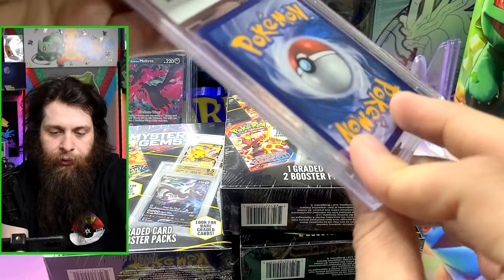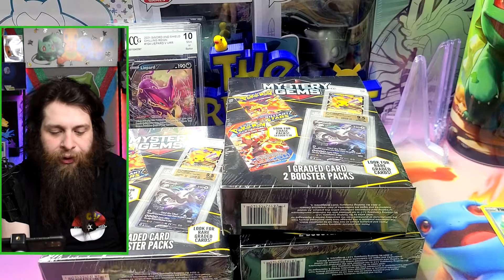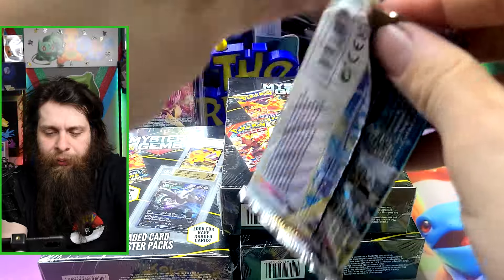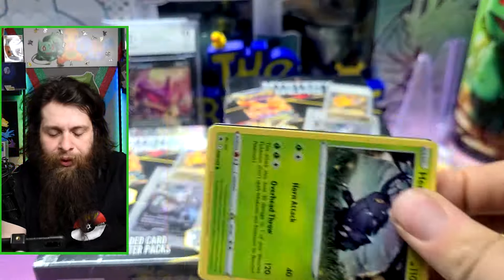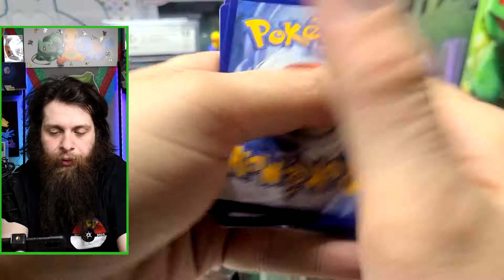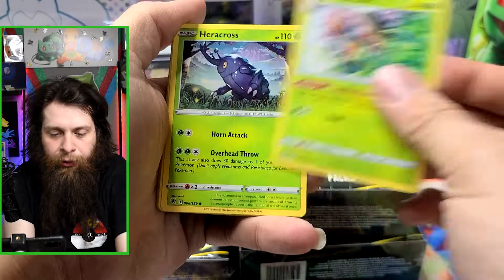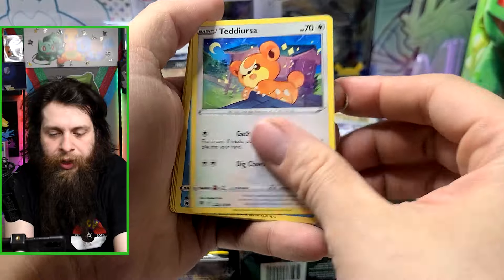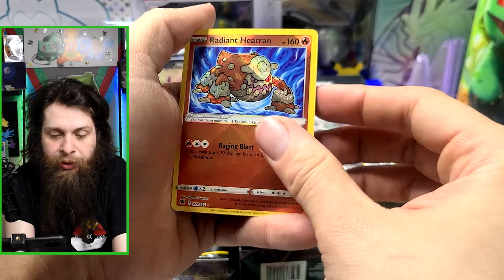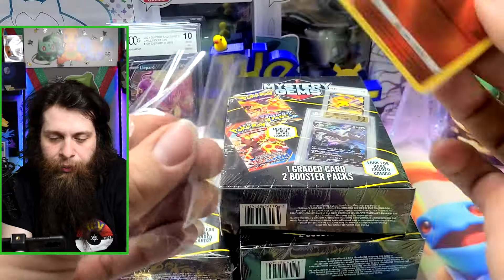No bends, no creases, no sleeve inside the graded case. They probably hired a small company to grade them, not the official graders most people go to. Another white coat card. Cards from Astral Radiance: Psychic Energy, Golduck, Selective Glasses, Kricketune, Heracross, Teddiursa, Mantine, Voltorb, Basculin, Radiant Heatmor reverse, and Ursaluna. That Radiant Heatmor is a nice pull.